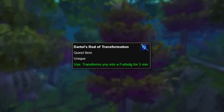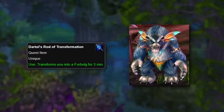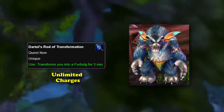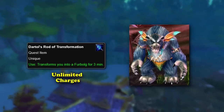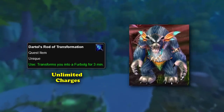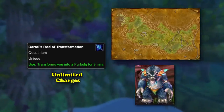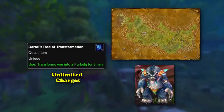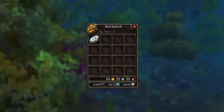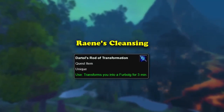What makes this wand so unique is that, as the name implies, you can transform the player into a furbolg for 3 minutes. Originally, the wand had a limit of 5 charges, but this was changed to infinite uses later. The cast time is only 2 seconds long and it had a 1-minute cooldown, meaning you could effectively constantly keep your form as a furbolg, provided you did not mount, shapeshift, or were in combat. With this wand on your hotbar, you could go around the entire zone of Ashenvale as a furbolg — though the wand only worked in Ashenvale. At the end of the questline, D'Arthol's Wand of Transformation gets removed from the player's inventory, so many players started the quest but never completed it in order to use the wand whenever they liked.